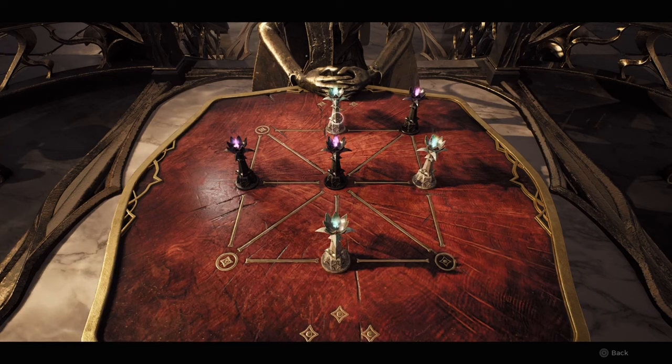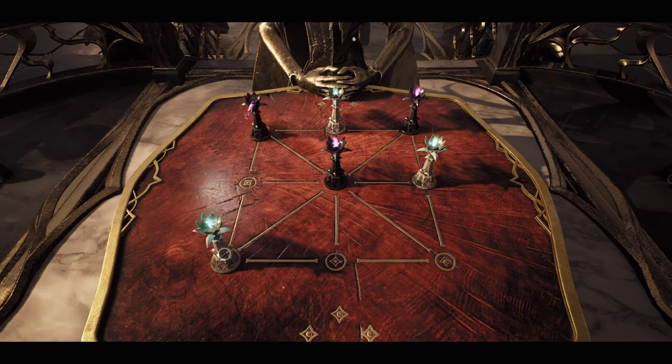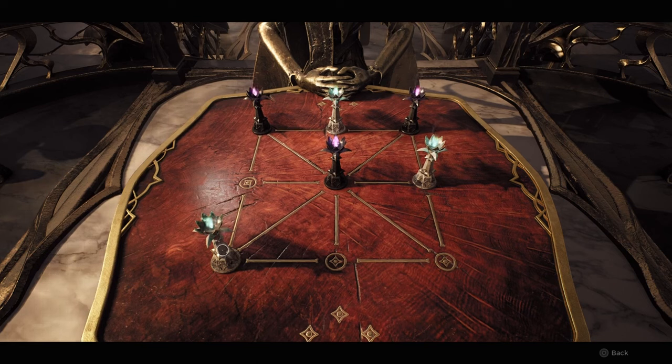So if you noticed when you were proceeding through Postulance's Parlor, a lot of the doors were blocked off. In order to open them, you're going to actually use that chessboard in order to open some of the various doors to get other pieces of gear. The next one you're going to want to get is the armor solution.